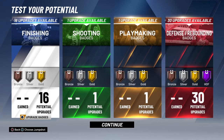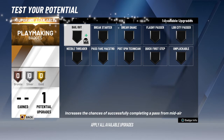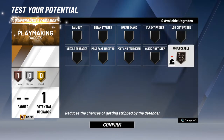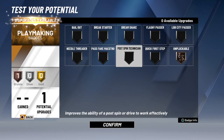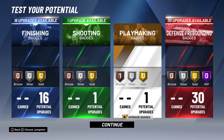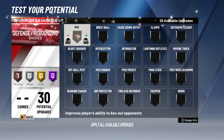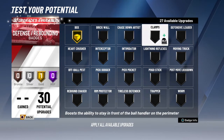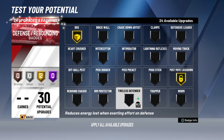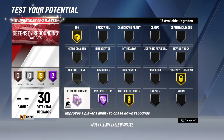Now let's upgrade the badges. We want post spin technician — actually wait, let me do defensive badges first. Box out opponent on gold — you should add that on gold. That's for the beginning, it won't start there but you'll work up to it. We're gonna put gold rim protector on, and rebound chaser on Hall of Fame.